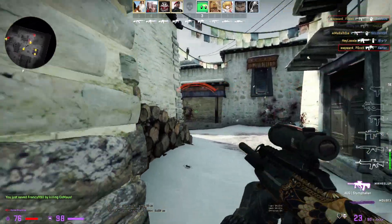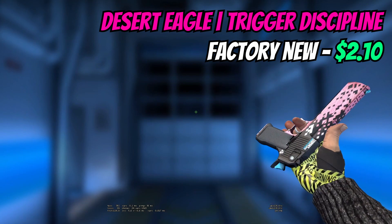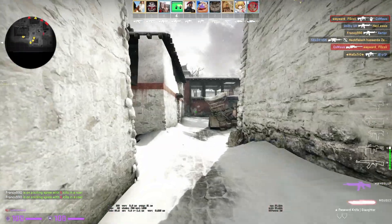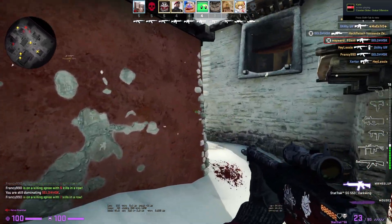For the Desert Eagle I'm going to go with the Trigger Discipline — you can pick this up in factory new for $2.10. I personally really like the skin because it has that pink and blue, which normally carry a little bit of a premium. Some people don't like the pixelated design on the front, but for me it's a big yes.